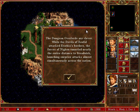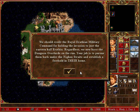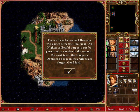The Dungeon Overlords are clever. While the Devils of Eophol attacked Arathia's borders, the forces of Nion tunneled nearly the entire distance to Stedwick, launching surprise attacks almost simultaneously across the nation. We should credit the Royal Arathia Military Command for holding the invasion to just the eastern half of Arathia. Regardless, we now have the Dungeon Overlords on the run. Your job is to pursue them back under the Nion Straits and establish a foothold in their home. Forces from Avili and Bracotta will assist us in this final push. No Nion or Eophol outposts can be permitted to survive in the tunnels — we must teach the Dungeon Overlords a lesson they will never forget. Good luck.